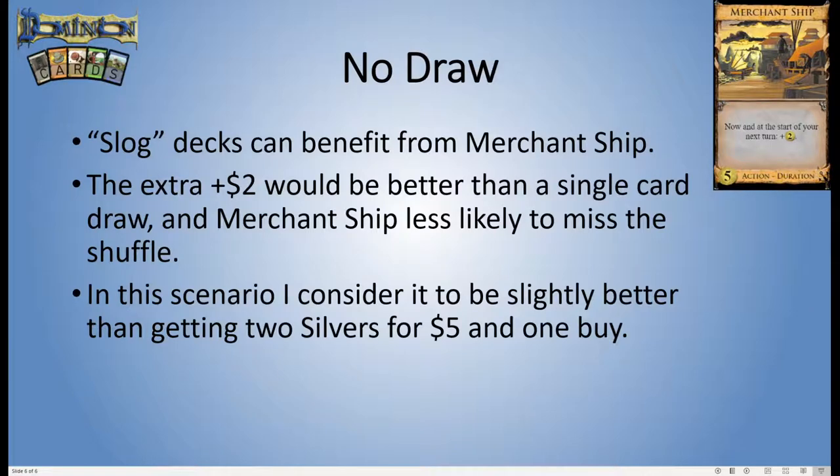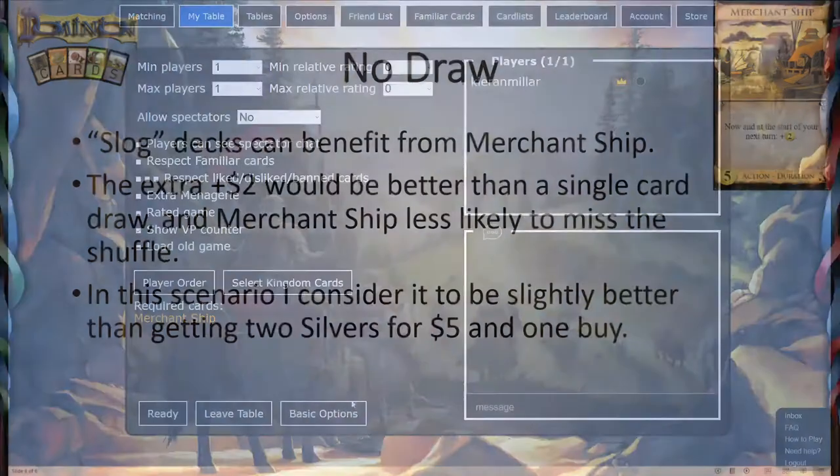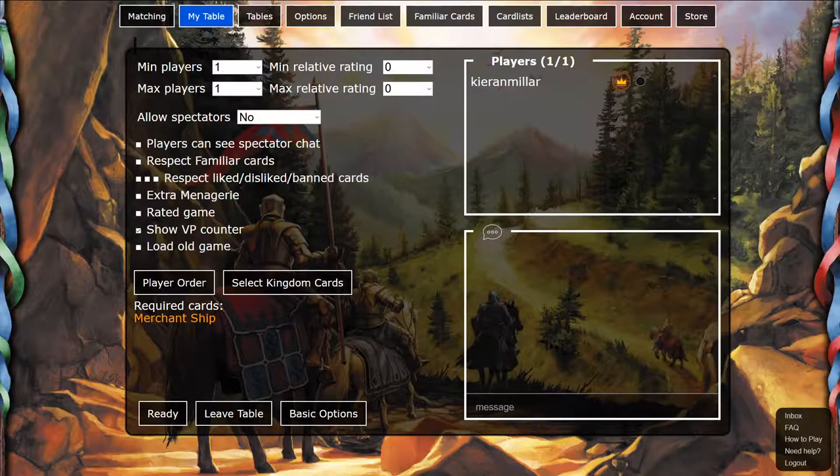That's really it for the strategy advice on Merchantship. There's not a lot to talk about because it is just a very basic money bonus — probably the most vanilla type of card. It just gives you money. Well, so do the basic treasures. What is there left to say? Barely anything really. So what we are going to do now is head over to the online client and generate some kingdoms with Merchantship, and see how well it does.